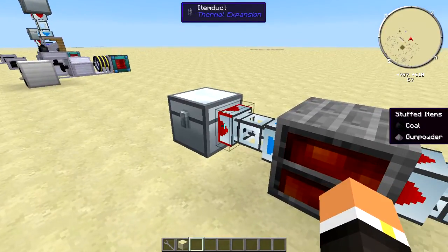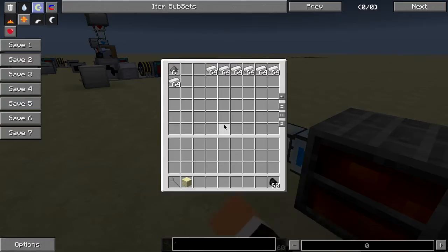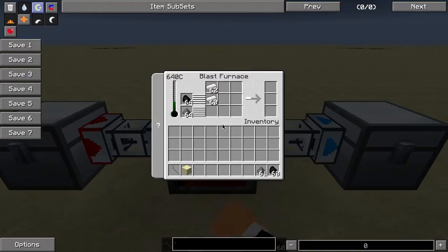Honestly, in the future I would recommend doing two different automation setups — one for coal, because as you can see it gets stuffed in there. If we just set this up, it'll go ahead and put all the iron in here for us and fill it up nicely.